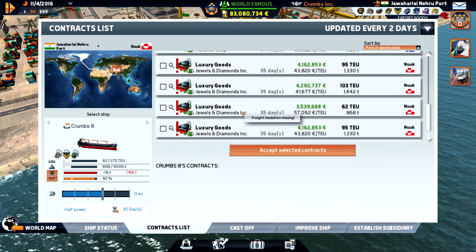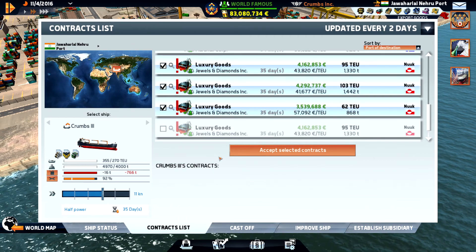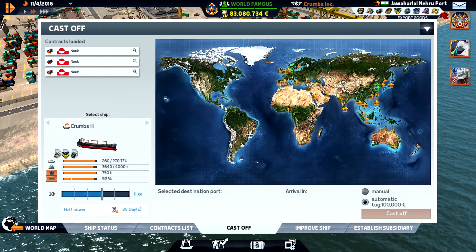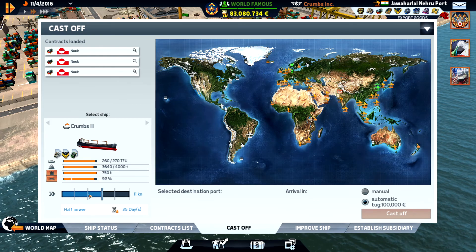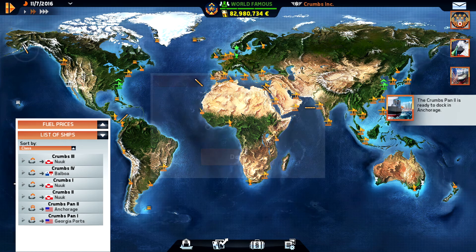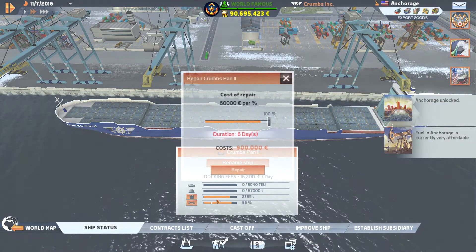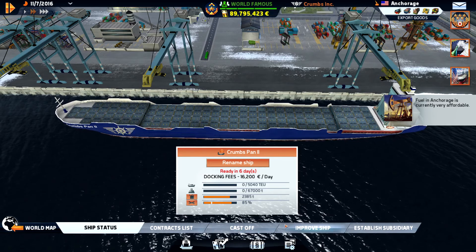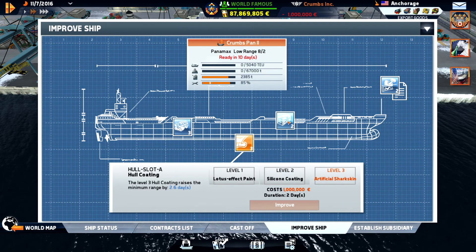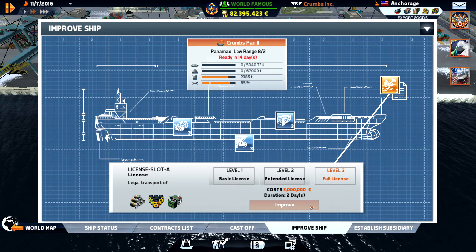I guess we head up to Nook again. 95 — ten containers to spare. We have to slow down and head up there. Eight million. Let's do some repairs. Can we improve? Yeah, let's do everything here — maximum upgrade. We have the money for it. And we'll definitely buy our first post-Panamax as well.